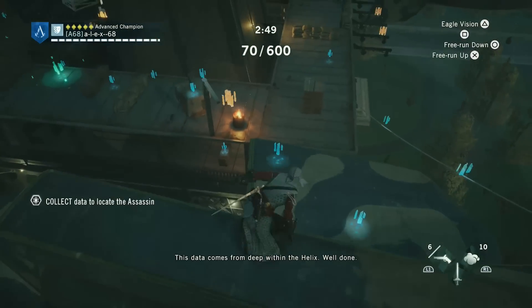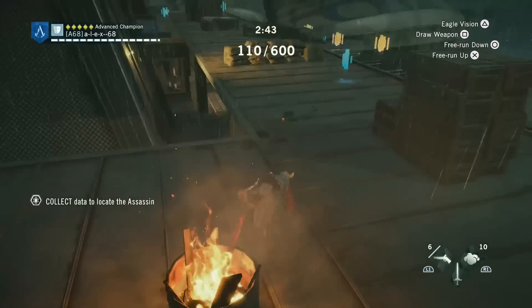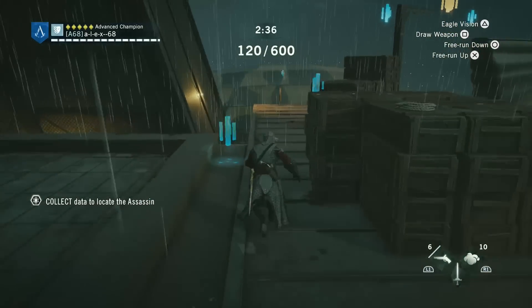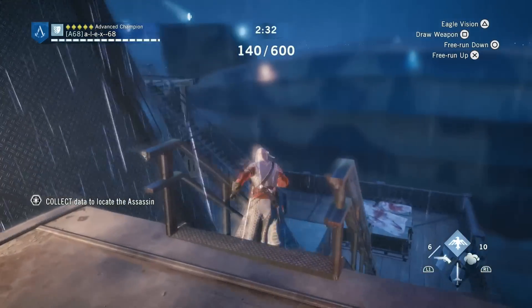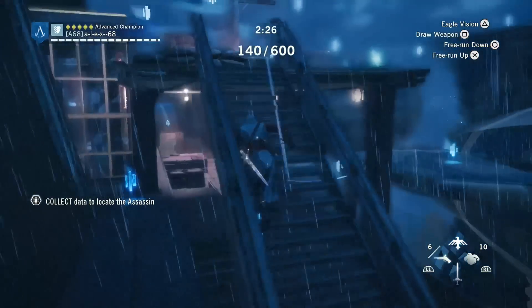Also on this Mongolfier. That artifact is not a Nomad artifact but an AC Initiates one. You can see the artifacts in different colors - Nomad artifacts are shown in blue, and AC Initiates artifacts are shown in golden color.